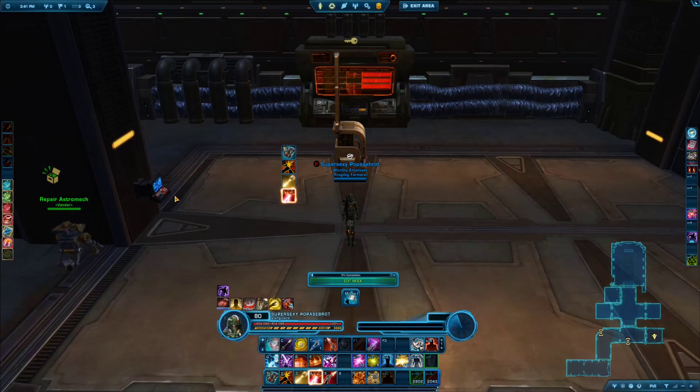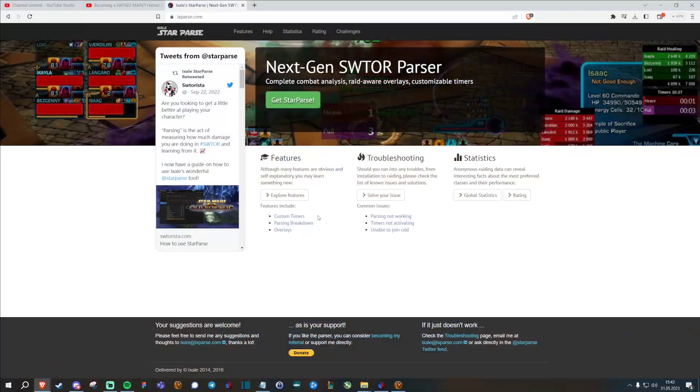What am I talking about? I am, of course, talking about using a third-party tool to see who is doing the most damage or healing during a running warzone, and even track any enemy cooldown that you want almost in real time. The software is called XLStarParse and you can download it on xpars.com. I will put the link in the description below.